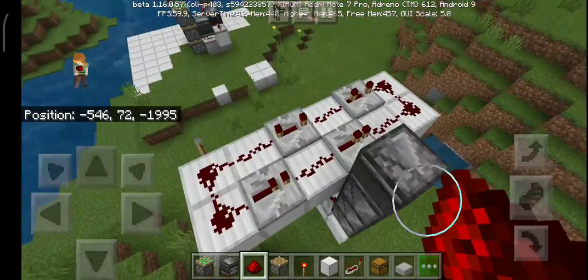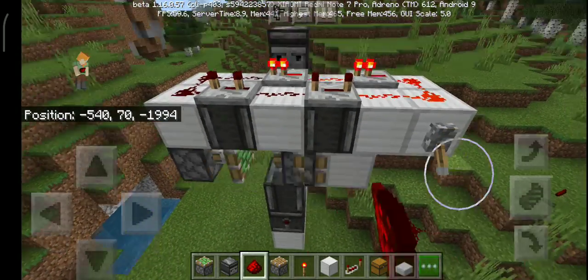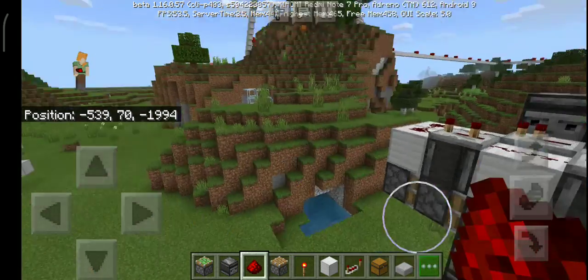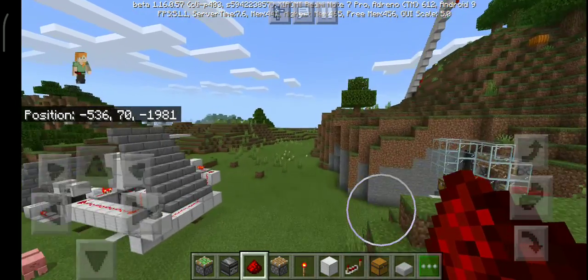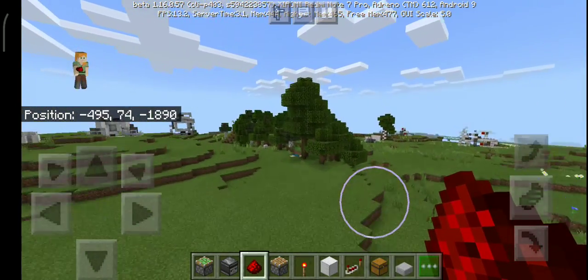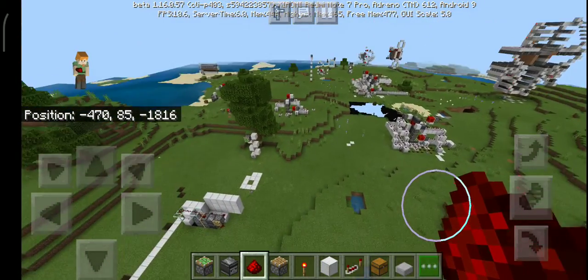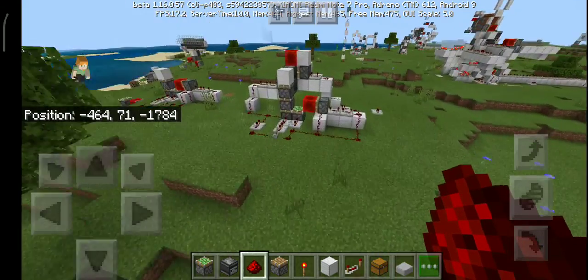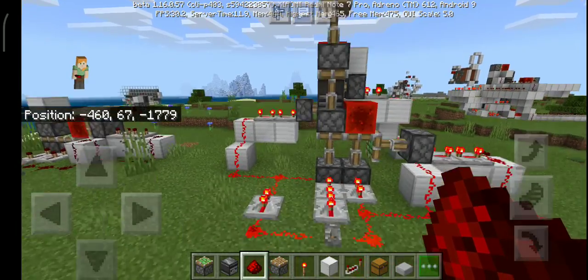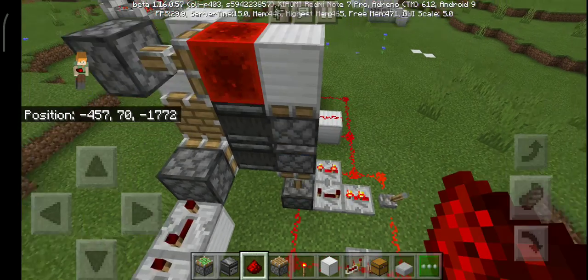This vertical design is for when you want to make a detector vertically — it may be the coolest option for that use case. I also want to show the triple piston extender using redstone blocks, which I featured in my first video. Here it is — this triple piston extender.